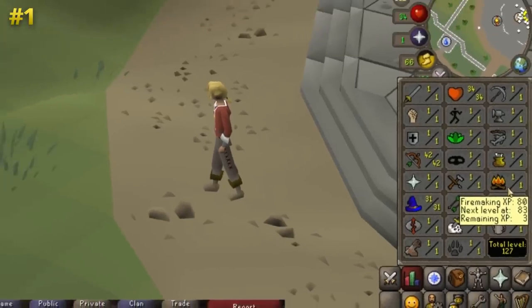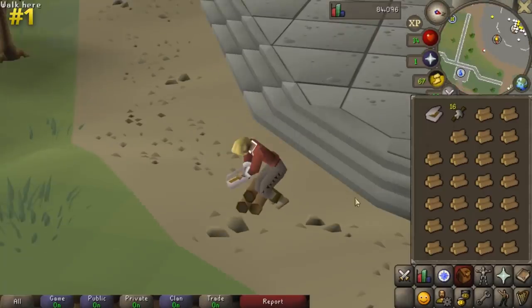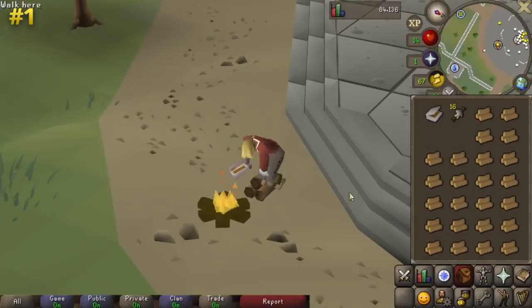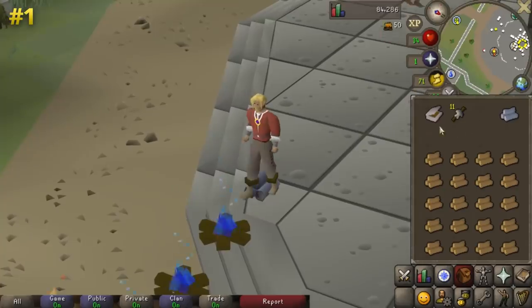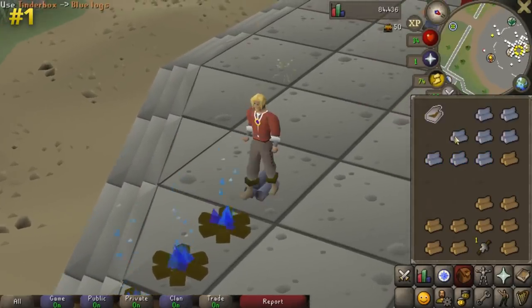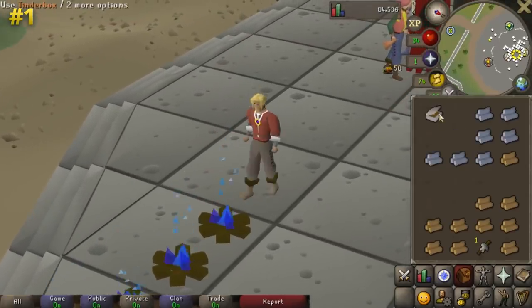At low fire making levels, the XP rates can be pretty slow because you spend a lot of time waiting for your character to light the logs. Even when you do light one, you still can't chain light the logs and your character stops each time to try and light the next one. If you use a fire lighter on the logs, your character doesn't go through the animation of trying to light them even at level 1 fire making, so this allows you to get really fast XP rates at a low level — at least 3 times as fast.